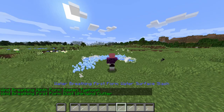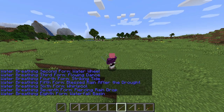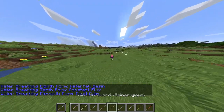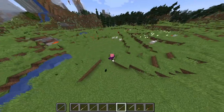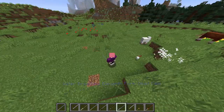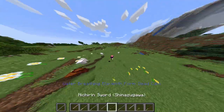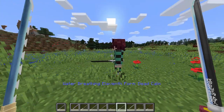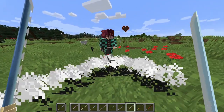Then we have Tomioka's — his forms are: water surface slash, water wheel, flowing dance, striking tide, blessed rain, waterfall basin, constant flux. And then he has the 11th form, which is the new unique one: dead calm. I actually want to test the range on this thing. Getting in the middle of these sheep — it hits all of them but didn't kill any, so I'm guessing it doesn't do huge damage.